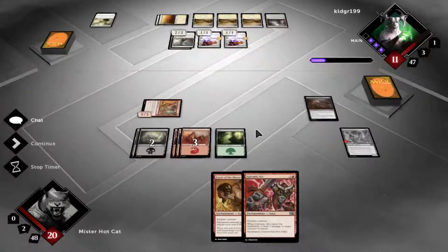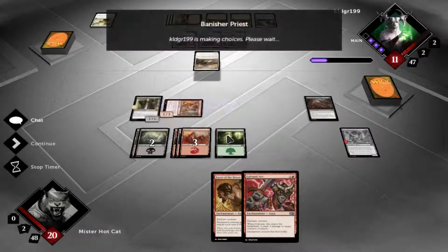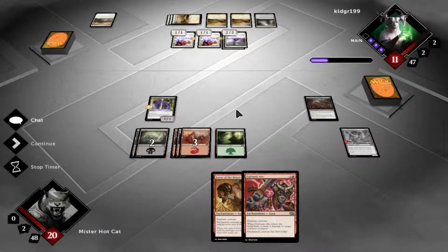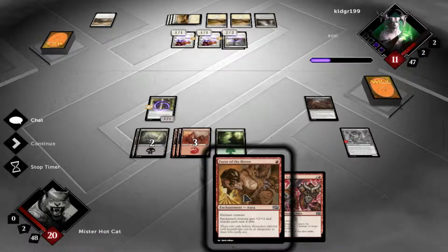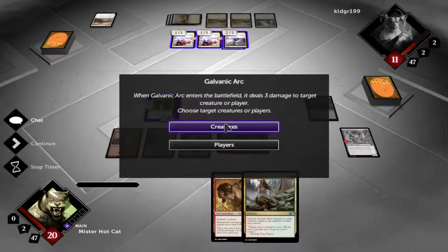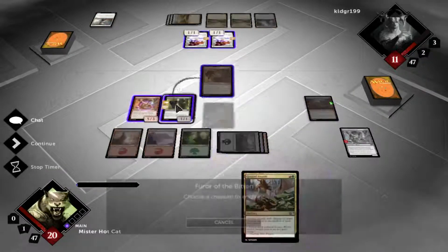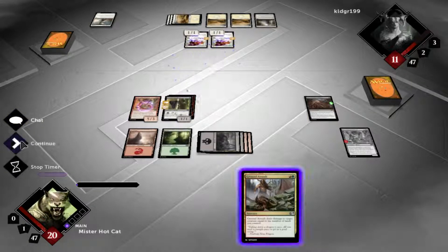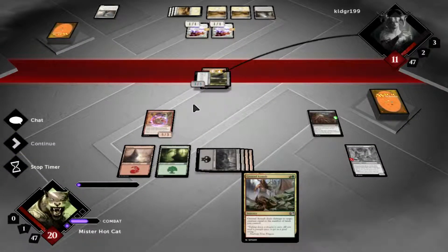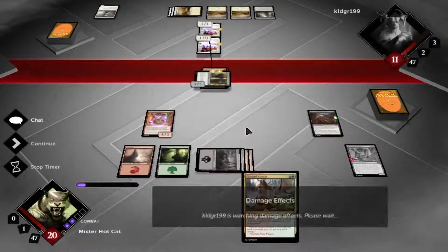This turn I'm definitely going to kill the Banisher Priest. Smart move. We're going to enchant that — get one Maulhorn back. And then just to add insult to injury, we're going to make that a 3-3. Having it be able to attack every turn is fine because that's kind of what we want to be doing. I'm blocking — give me some counters, sorry, I'll get my language straight someday.